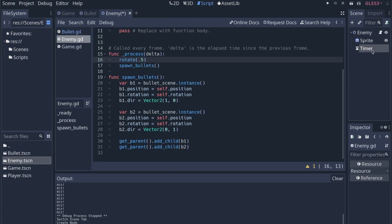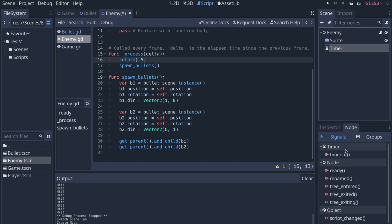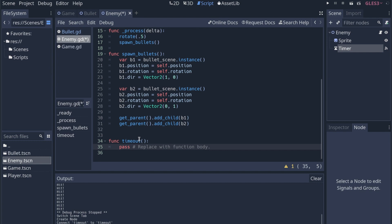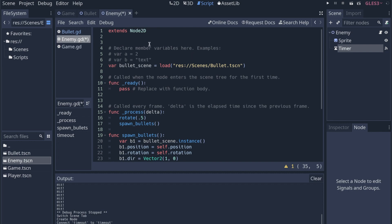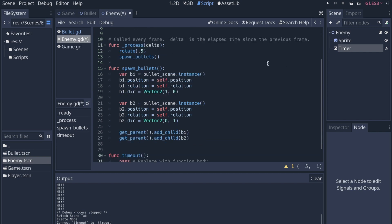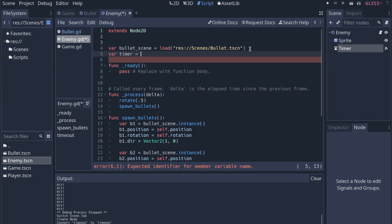I think it's been a while since I worked with timers. So with the timer selected, I click on Node to see the signals, and we're going to set the timeout signal to connect to this enemy script. I connect it to the enemy and just call it timeout. Now we have this timeout function. We still need to make sure we're setting the timer whenever the enemy appears. In the ready function, we'll grab the timer with var timer = get_node('Timer').